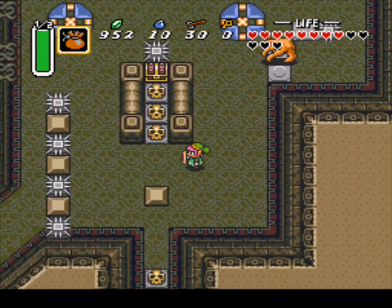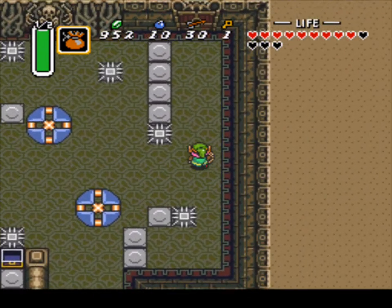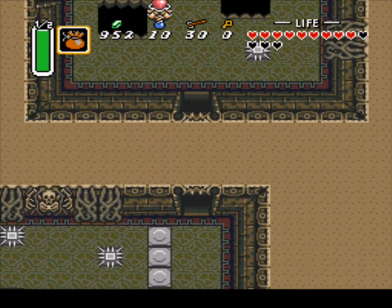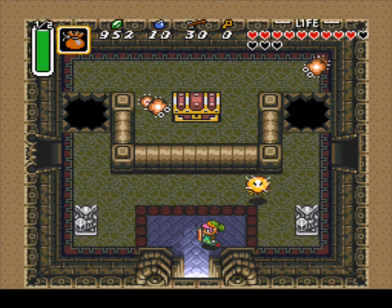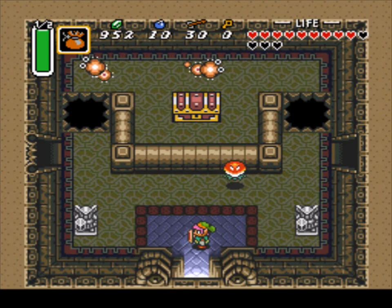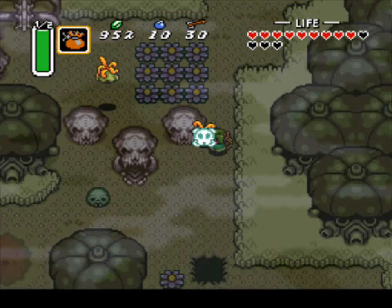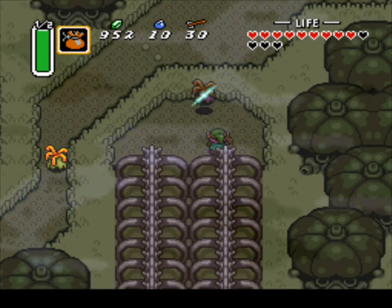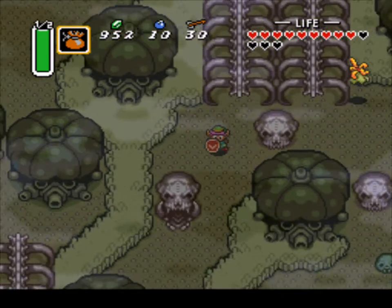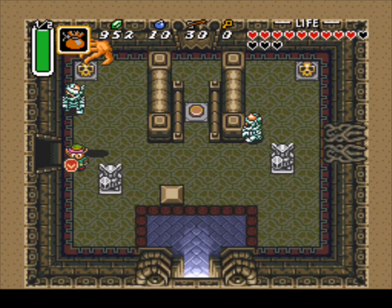But actually the Forest Temple, I'm going to say it's not that bad. But other than that, we're going to grab this small key right here and open this locked door. This room is where we came from at the beginning of the video. Now we want to get the big key, so we're going to go around here. You want to go into this part right here — this is where the big key lays, and also you can get a magic refill here.